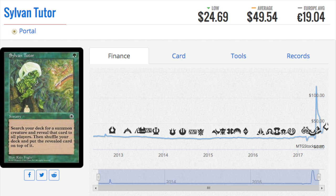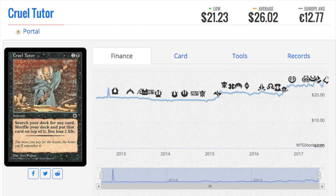Tutors will always be good. Tutors that do the same thing as other tutors but have different names — the one with a smaller print run will be much more expensive. Sylvan Tutor is exactly the same as the Mirage green tutor, which hasn't seen a reprint. It's around ten dollars, but Sylvan Tutor is fifty dollars. Two big differences: the Mirage green tutor is uncommon, while this one is rare.